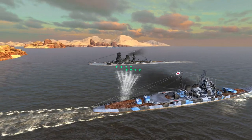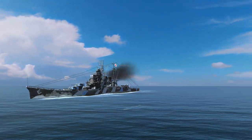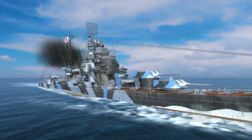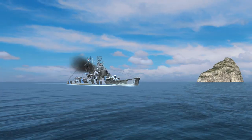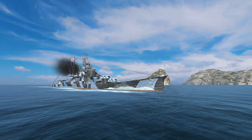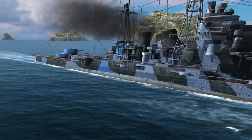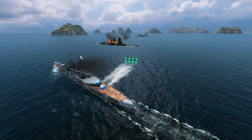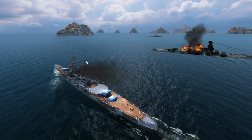Her high speed, perfect maneuverability, and high damage output won't let you down. Playing with Maya gives a wonderful sensation of superiority. You launch a salvo, start a fire, approach the enemy, and switch to torpedoes. Your opponent thinks that they have enough health to continue the duel, but they're mistaken. Torpedoes launched, and after a moment, a deadly surprise! Another ship is sent to the scrapyard.